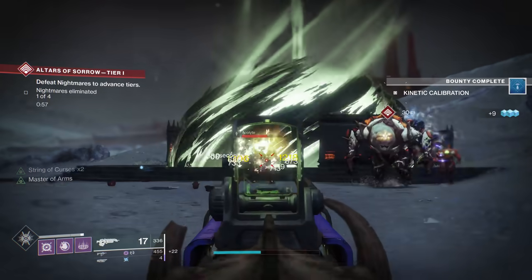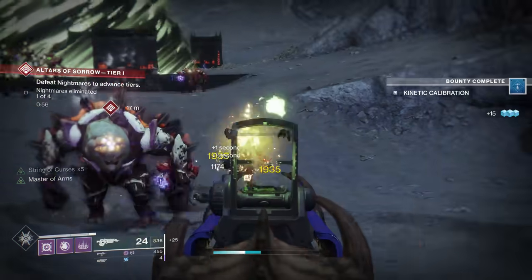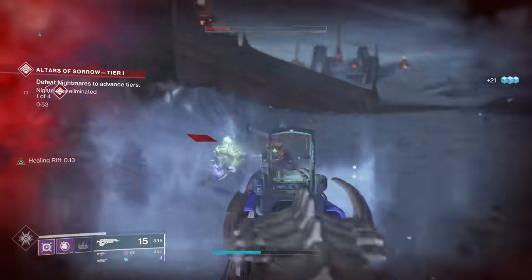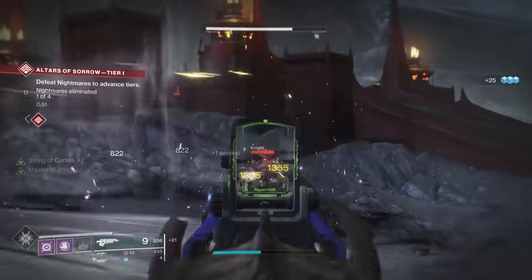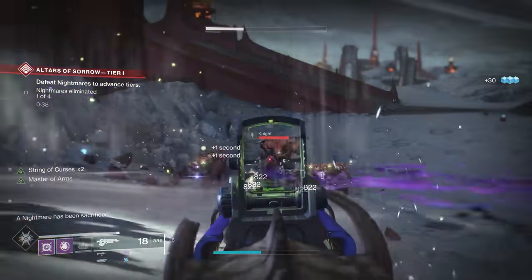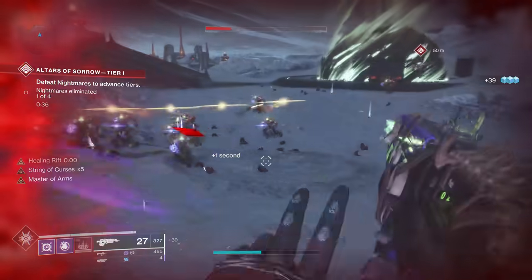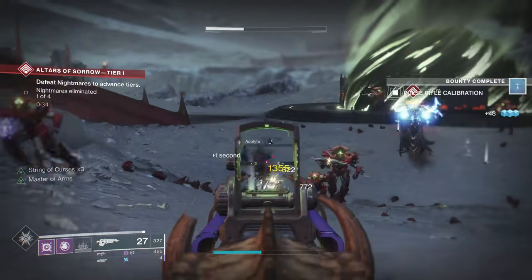Kills will refill the magazine, increase damage, and grant super energy. This increases the more kills you get, up to three stacks. This weapon can also be fired on full auto, simply meaning you can hold down the trigger. The catalyst for this weapon increases the length of the effects before you need to get another kill to re-proc the perk. This weapon is really fun in mid-level activities for add clear because you can have the String of Curses proc the entire time.